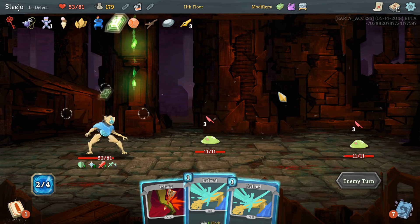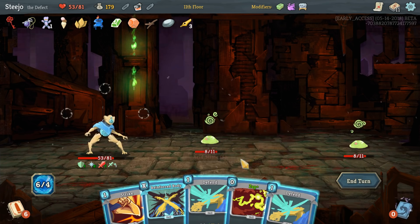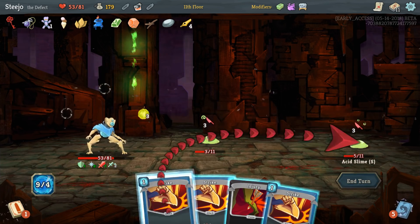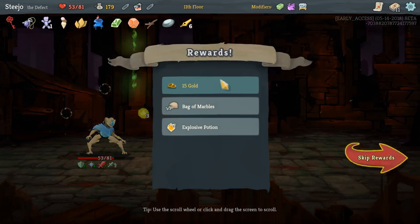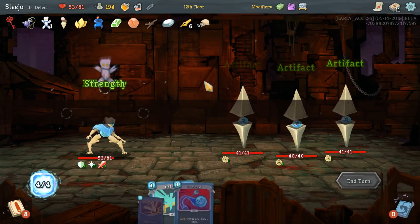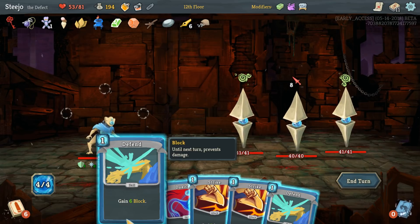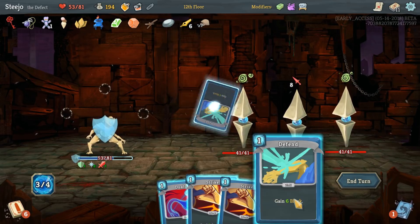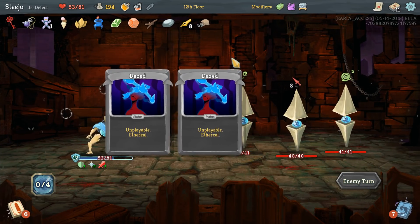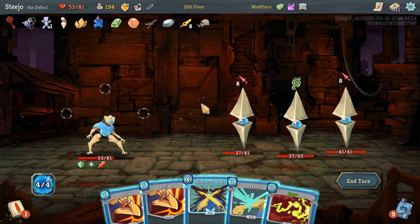You guys are only doing six damage, there's no point in me wasting my energy on it. We've got a Bag of Marbles which is beautiful! Let's take you mofos out. You're doing eight - okay let's block twice and I'll start attacking the front one. I need two on that.